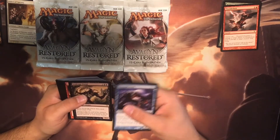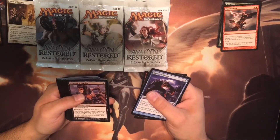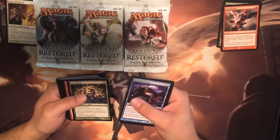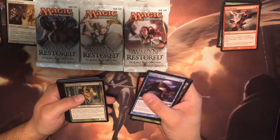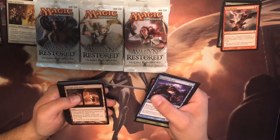Scab Clan Old Fiend — I actually really like him. Uncanny Speed, Predator's Gambit, Grounded, Thatcher Revolt, Diregraf Escort, Seraph Sanctuary.